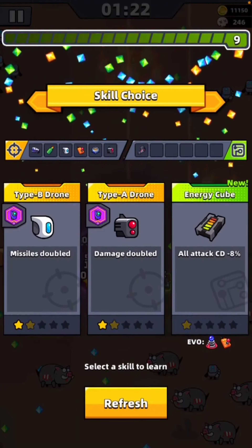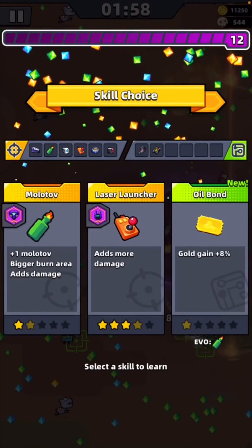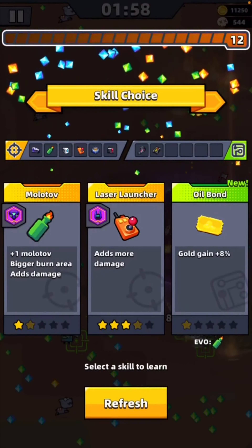The Energy Cube — all attack cooldown minus 8%. The Laser Launcher is a relatively slow firing weapon, so I'm going to get that; it will speed it up. I'm just going to get the Void Power to get a bit more safety with the Black Hole size doubled. A few gems have built up. There is the Laser Launcher — we're just going to double the range, laser's range is doubled, so we'll get that to level three. I'm also looking for the HE Fuel, which increases the range of the weapons as well. That will help the Laser Launcher out, and then we get it to level four — adds more damage.